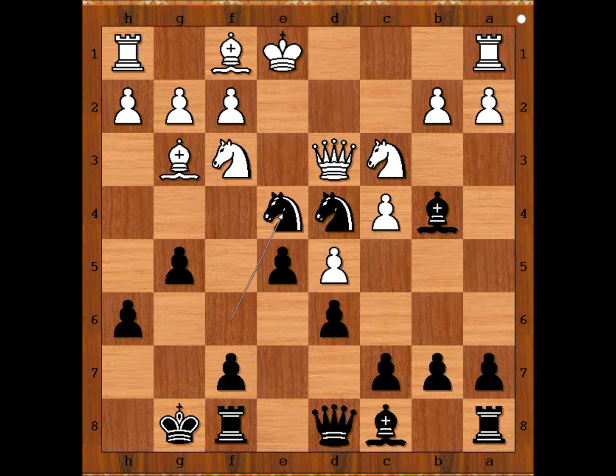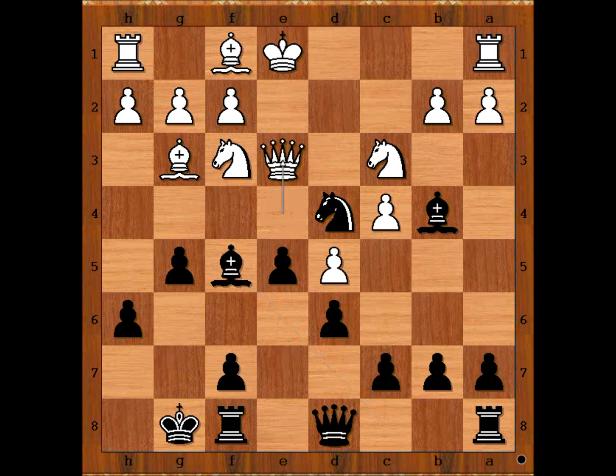The first move that comes to mind is queen takes knight. Gonzalez captured the knight on d4 with his knight. What happens if queen takes on e4? Then black is winning very quickly. This is how: bishop to f5. And where is the queen going? If queen to e3, then family fork on c2.